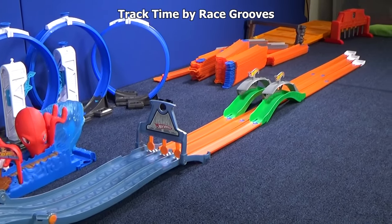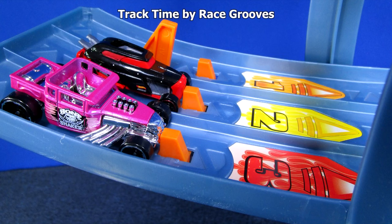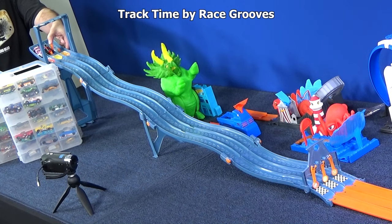In lane number three, you have Team Bone Shaker with a pink version. Rip Rod is in lane two. The cars will scoot over lanes each race, and remember, two out of three wins.